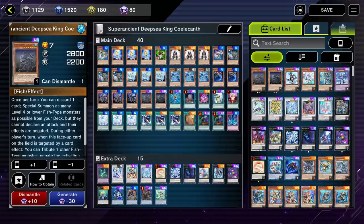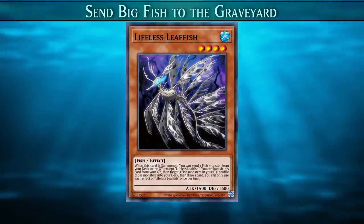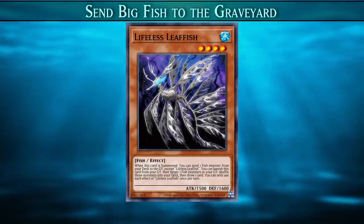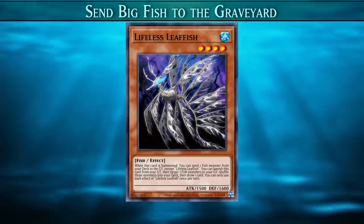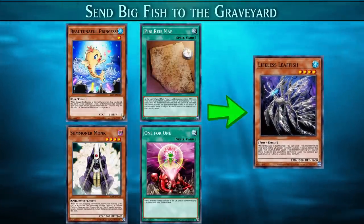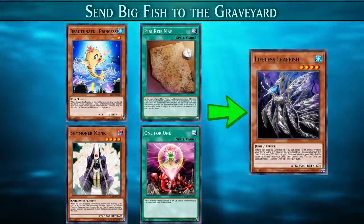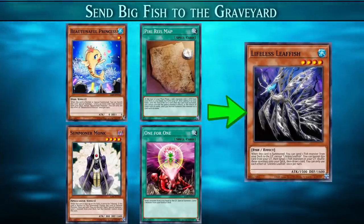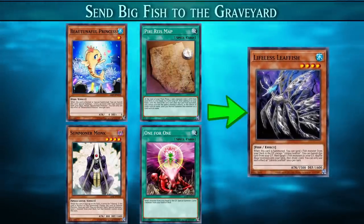We have three main ways to get it into the graveyard. The first way is Lifeless Leaf Fish. When this card is summoned, it sends one fish from the deck to the graveyard. This card also banishes itself from the graveyard to shuffle three fish from the graveyard into the deck, then we can draw one card. We will end up with many of these in our graveyard, allowing us to essentially draw two cards in our following turns, giving us stronger follow-up plays. We have many ways to search for Lifeless Leaf Fish and special summon it. We have Bountiful Princess, which searches for a level four or lower fish from our deck and special summons it. Piri Reis Map is another way to search for Bountiful Princess, but at the cost of half of our life points — it's worth it in the end because we need as many ways to get our little seaweed onto the field.